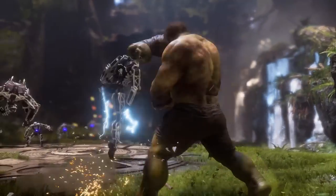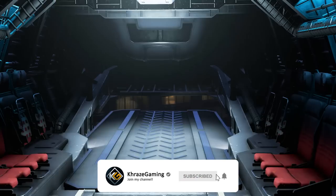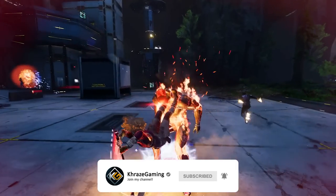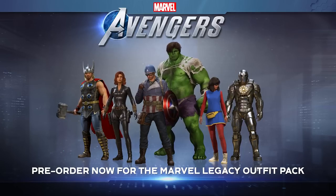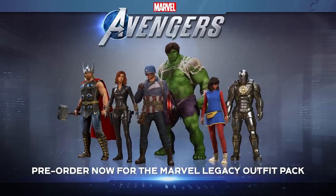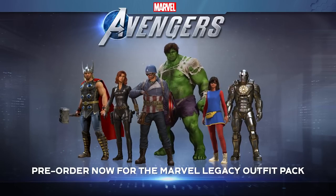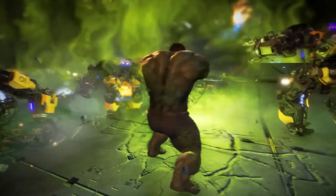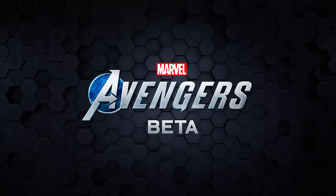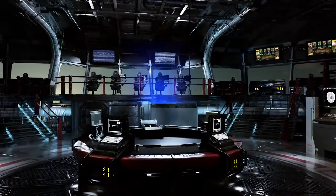I want to start with a few things that are going to be included with all of the pre-order editions, no matter what platform you choose to play on. The first is the Marvel's Legacy outfit — you get 6 of these in total, one for each of the 6 characters available at launch. You also get a Marvel's Legacy nameplate, and of course the biggest one is the beta access weekend, which will be distinct depending on your platform.